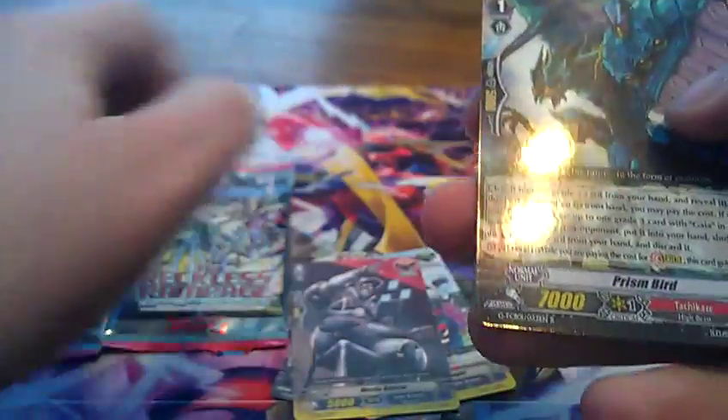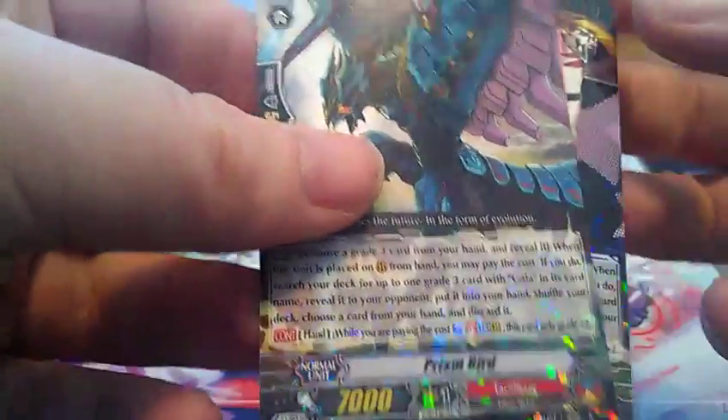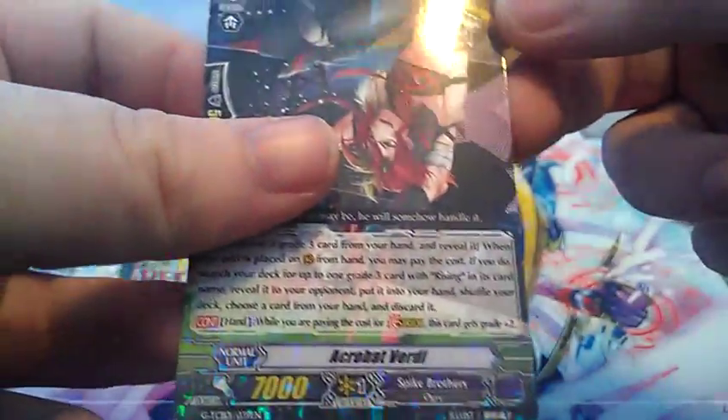Heal trigger, draw trigger, a searcher that becomes a plus-two grade for paying the cost for stride, and another one, this time for the Spike Brothers clan.